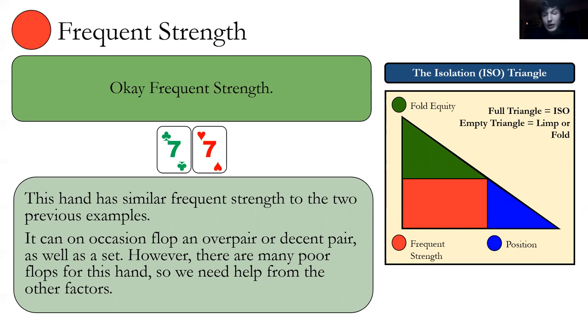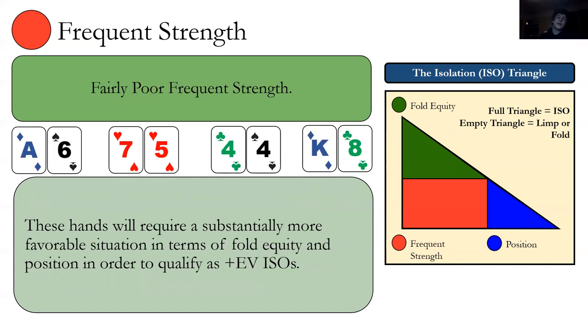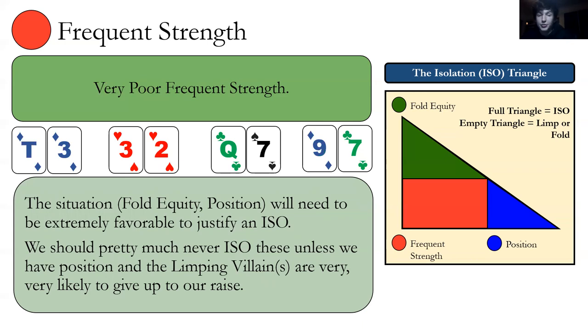Pocket sevens have okay frequent strength — can occasionally flop an over-pair, decent pair, or set — but there are a lot of poor flops. Without fold equity or position, we're not going to isolation raise; we decide whether to limp or fold. Similarly, suited connectors have versatility — flushes, straights — but we still need a favorable situation. Hands at the very bottom of the range need an extremely favorable situation to justify an ISO — like a terrible fish who folds every time after limping, and we're in position.